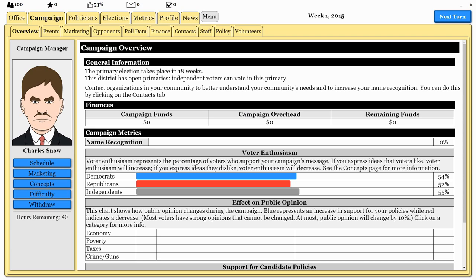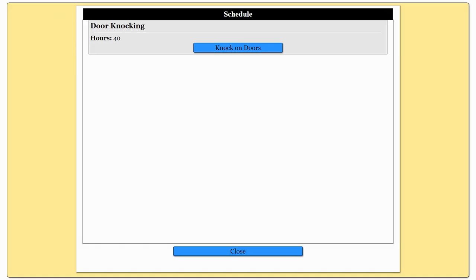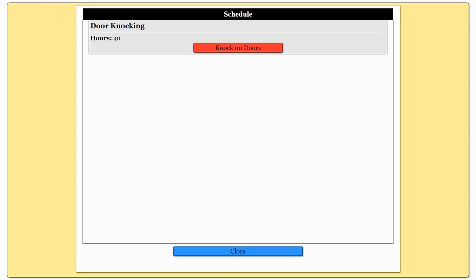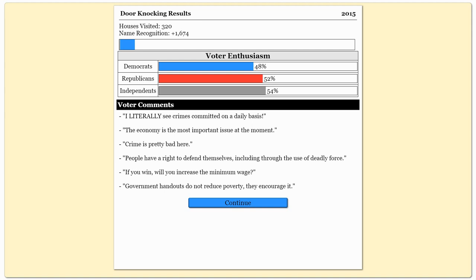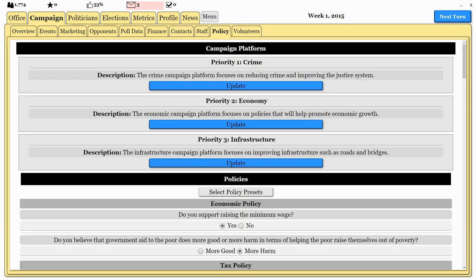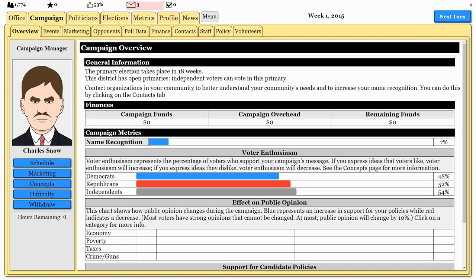This is not a very strong platform, but now we need to start stumping for ourselves. The first thing we do is jump to the schedule — it'll give us an idea of what our campaign manager thinks we should do. I'm going to knock on doors for 40 hours because absolutely nobody knows us. It even seems like the presence of our candidate is not really welcome here right now, and some people are saying the economy is the main issue at the moment.